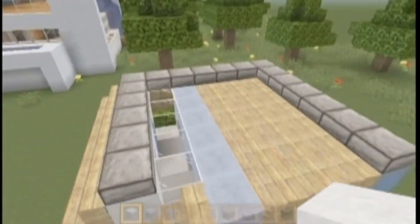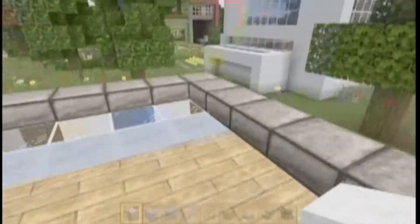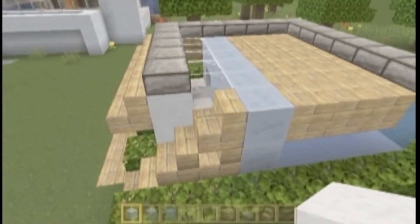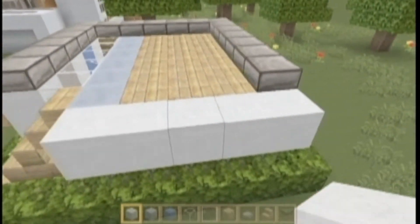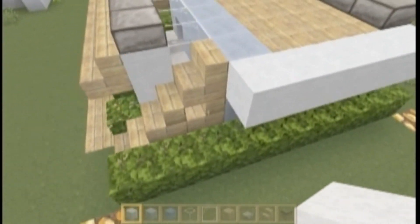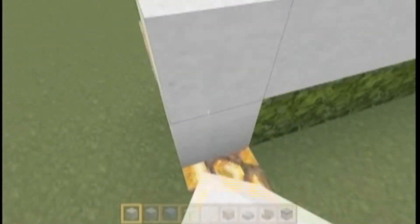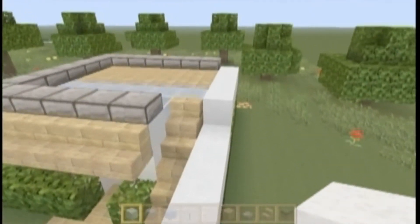Let's work on the upstairs part of our house. The upstairs is actually done — we just have to do the roof design, which is actually my favorite part. With your wool you're just going to build over just a little bit, not too much, just to make it look decent. We're going to make it come out about right there.